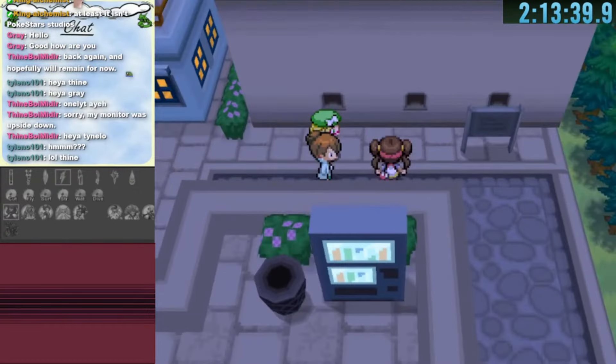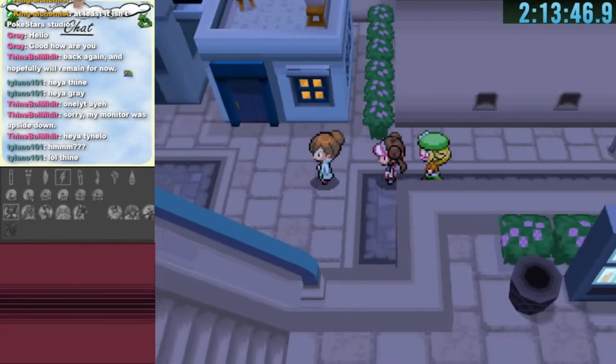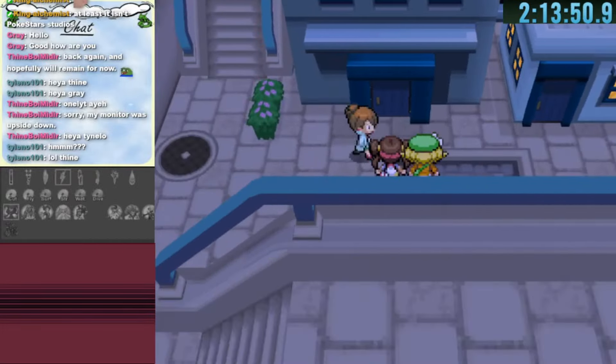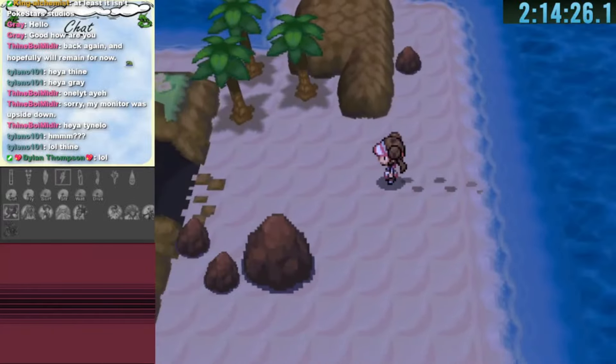I try to escape the cutscene but am forced to go through it. It's not important, but the game is open to us as the warp randomizer allows. After talking to Granny we head outside which leads to Route 21.